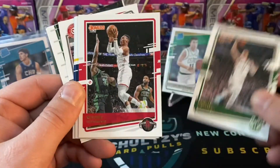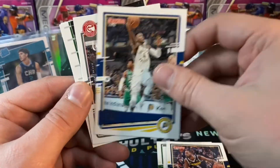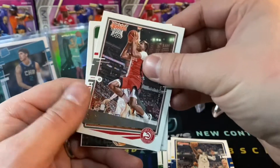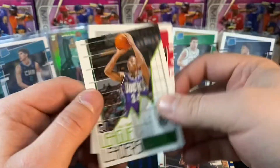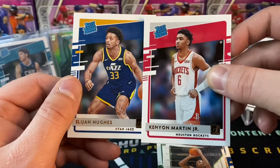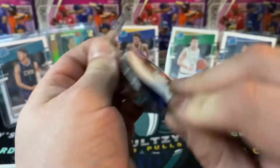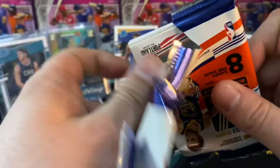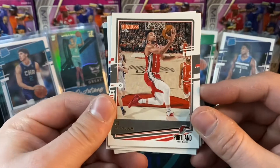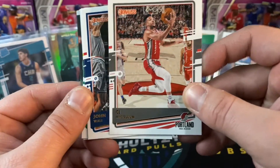Second-to-last blaster box pack — we will look at the memorabilia and I'll explain how to get the Tyler Hero rookie and Luguentz Dort Hoops green parallel rookie coming up. Victor Oladipo. Haven't seen any Crunch Time inserts out of these packs unfortunately — I think that would be the one thing to make this a complete rip. Isaiah Hughes and then a Kenyon Martin Jr. rated rookie. Those Crunch Time cereal box inserts are absolute fire.